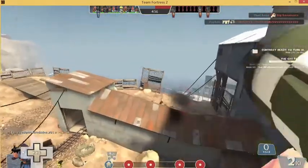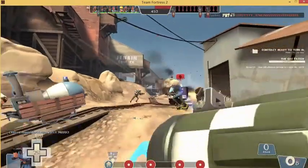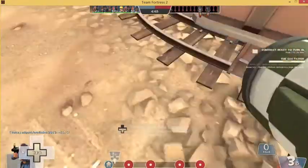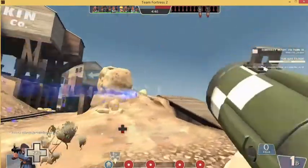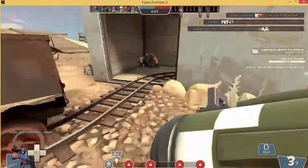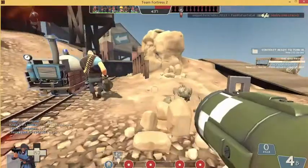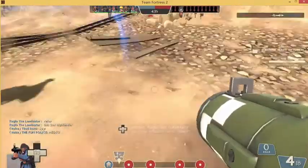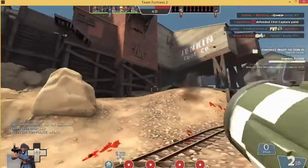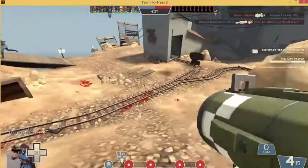Number 2, the Soldier. None of his primaries apply any status effects to enemies other than the Cow Mangler's charge attack, but that is impractical as it uses up 4 ammo. So we'll go with the Black Box for its ability to heal you. And since we already have the Black Box, let's use the Concheror to get its passive health regen and its Mad Milk-like effect, with the Escape Plan to escape dangerous situations. This loadout focuses on staying alive and being unkillable to indirectly be annoying.